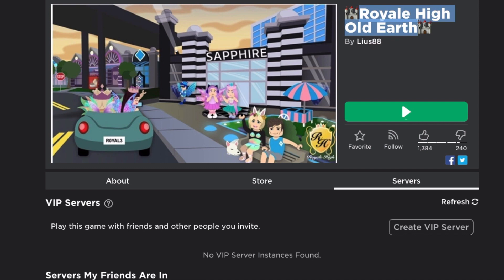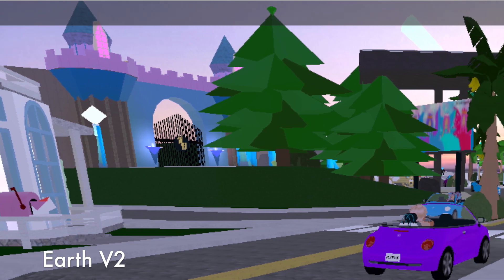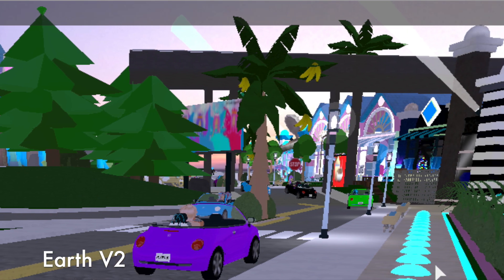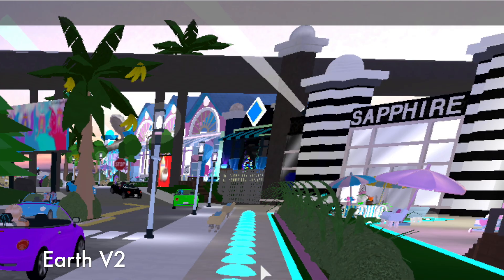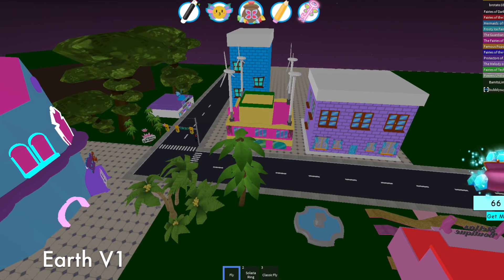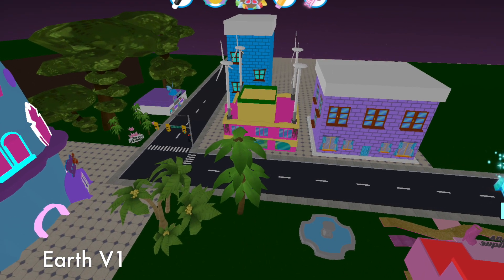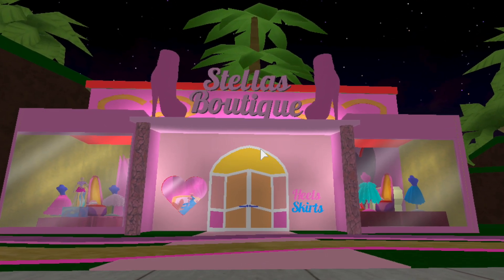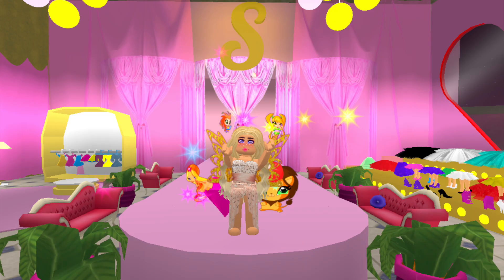Some of you may not know this, but the Earth that existed during September 2018 through to January 2019 was actually the second version of the Earth realm. The first version of Earth was for Enchantix High — it existed as a second realm to go shopping, with Stella's Boutique and a pet store where you could buy little 2D pets. That was Earth version 1.